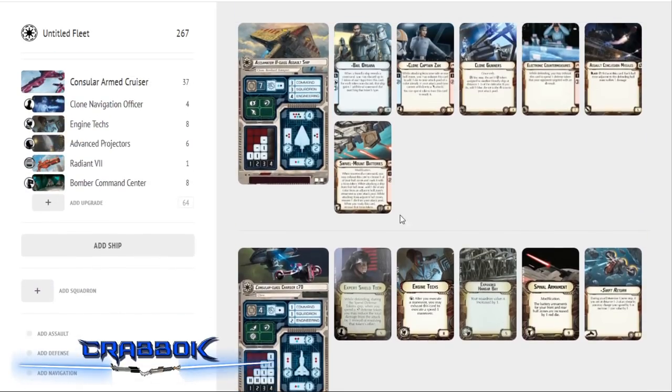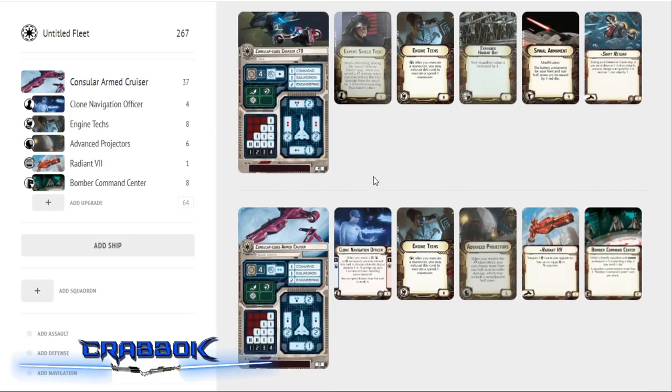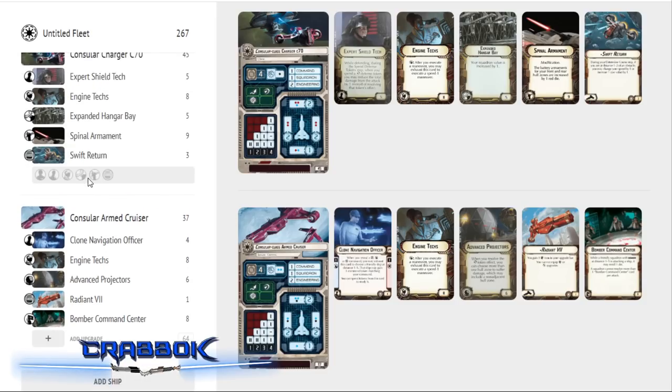Those Concentrate Fire tokens will help fuel the Clone Gunners on the Acclimator. We've got Bail Organa to hand out engineering dials to the fleet — even better than tokens — while the Clone Navigation Officer facilitates the other commands. We've now used every single upgrade slot on both Consulars.